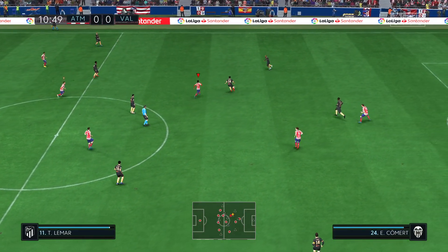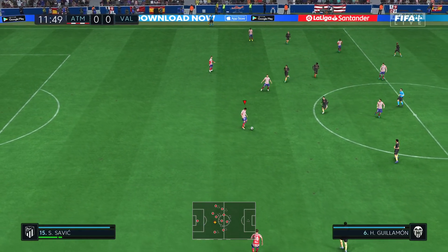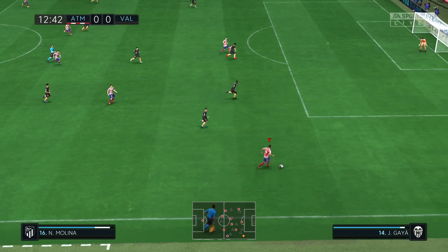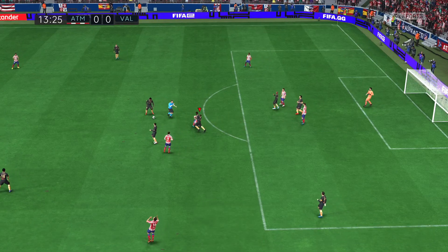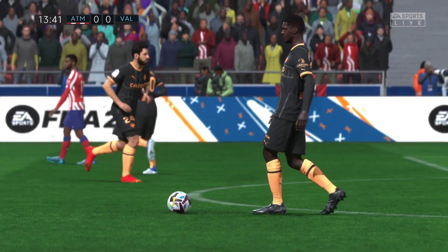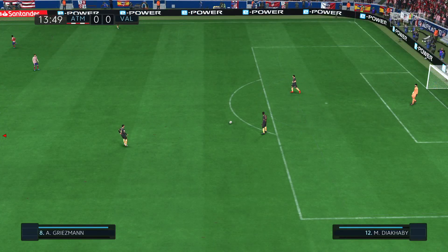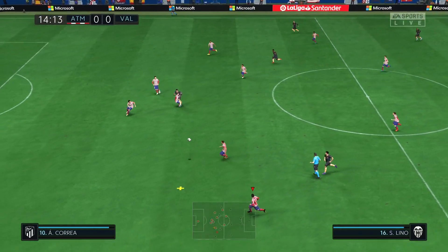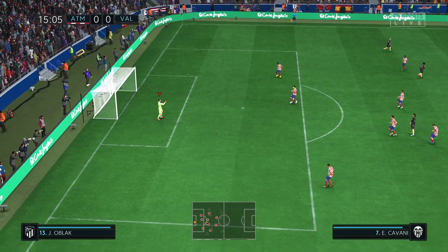Giving the ball away. Correa finds acres of space out wide for Atletico. Not really the ideal clearance. Illegal play and hence a free-kick. Pressing high to win the ball — pretty straightforward for the keeper in the grand scheme of things.